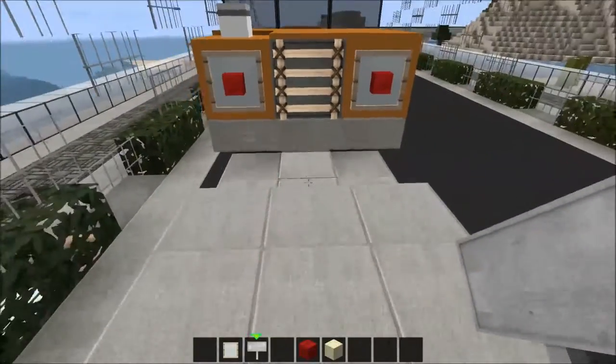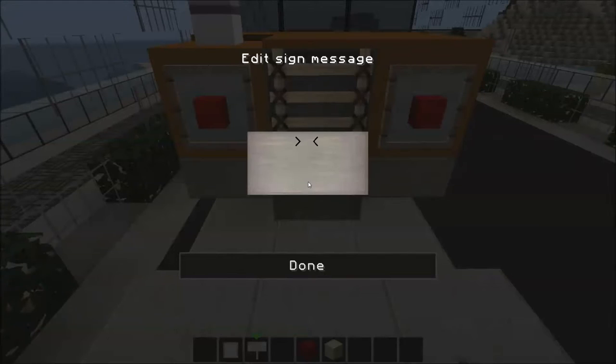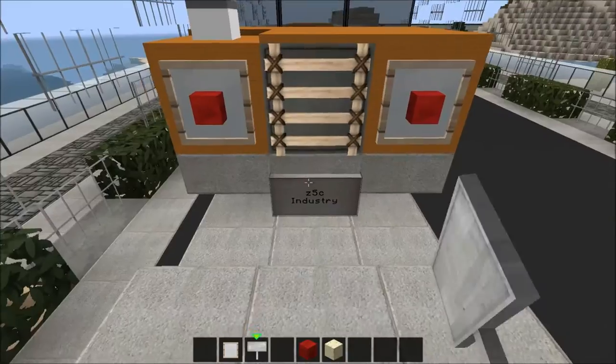Underneath this ladder, on this slab, you want to place a sign - just like what you see in the street.